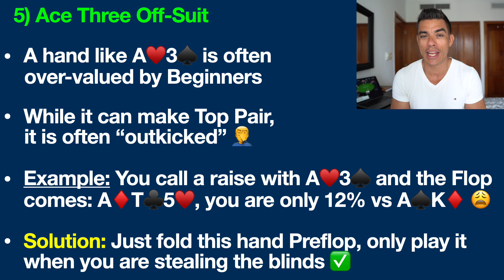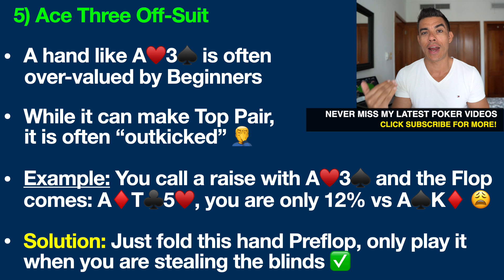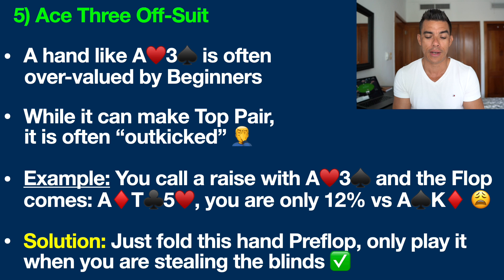Let me explain outkicked for beginners. In poker, we are always trying to make the best five card hand. So if somebody has a hand like Ace King, Ace Queen, or Ace Jack, and you both hit top pair, their King or Queen or Jack — the other card in their hand — will play because it's the best five card poker hand. So you call a raise with Ace of Hearts, Three of Spades, and the flop comes down Ace of Diamonds, Ten of Clubs, Five of Hearts. A lot of beginners are ready to celebrate — top pair! However, a hand like Ace King has you literally crushed. You literally have to catch a three on the turn or river, and there are only three more threes remaining in the deck. This is why you only have a 12% chance to win versus Ace King. We don't need to be a math genius to understand that putting our money in with such poor odds means we're never going to have success in this game.